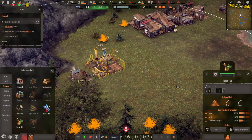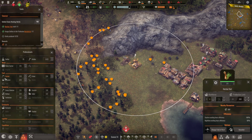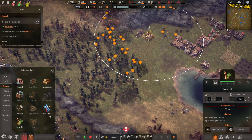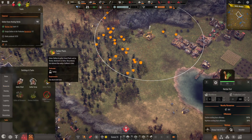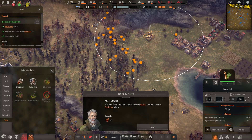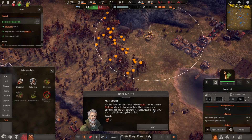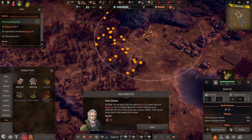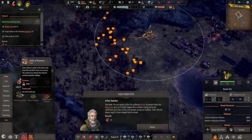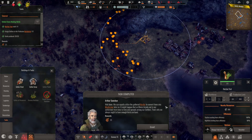The herb hut needs a little more scrap — should be delivered. There's the herbal hut. I like this interface to watch what's going on. Twenty herbs produced. There is another task I wanted to point out — there's gather plants, which does both berries, mushrooms, and herbs. Or you can do gather all. We can equally utilize the gathered herbs to convert them into medicine later on. It might happen that an illness breaks out in our settlement from time to time. That's why we always ought to have enough herbs on hand. The gather all resources does scrap, fruit, berries, herbs — the whole nine yards.